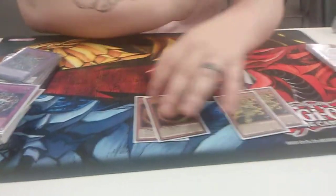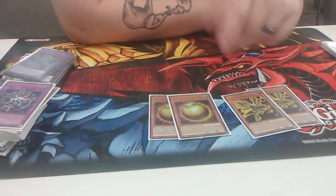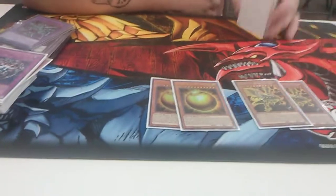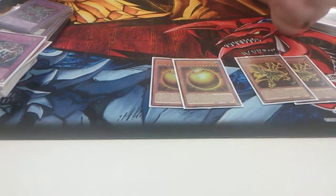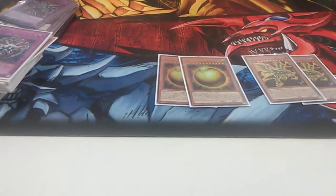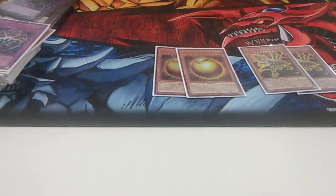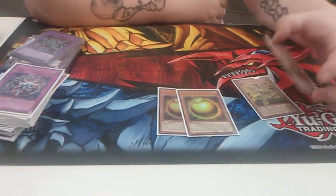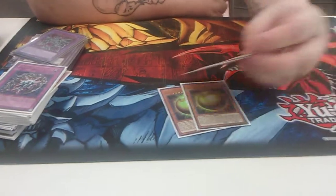And then Winged Dragon of Ra — everybody should know this card, but a lot of people don't play the Gods. His effect is when he's summoned, you can pay all your life points down to 100 and he'll gain the difference. Or you can pay 1,000 life points and destroy a monster — target one monster and destroy that target. I don't ever really use that effect; I use the life-gaining effect after I clear the board. I just OTK with this card most of the time.